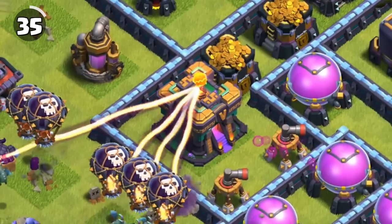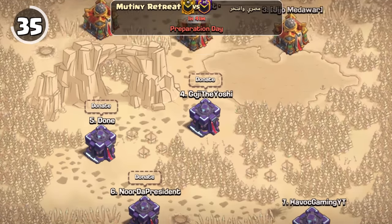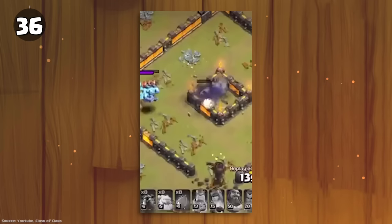The Town Hall weapon has the highest impact on your war weight, which is used in regular clan war matchmaking to determine where you rank and the most suitable matchup.